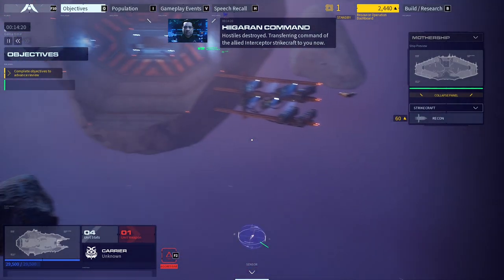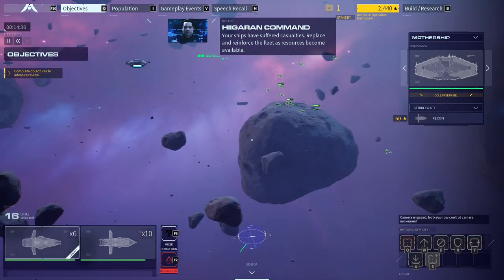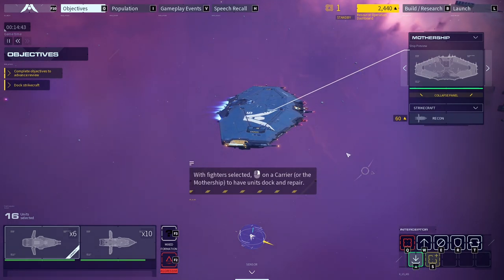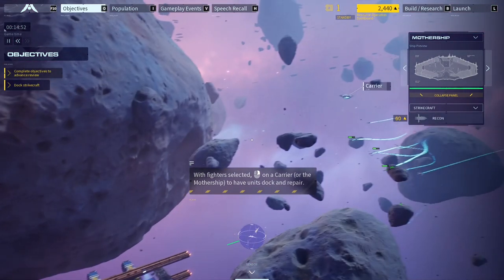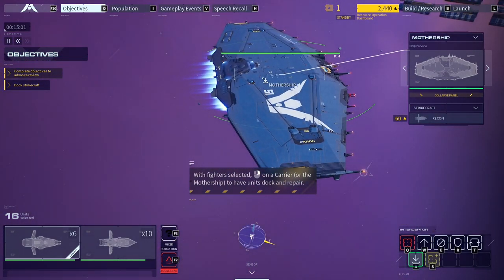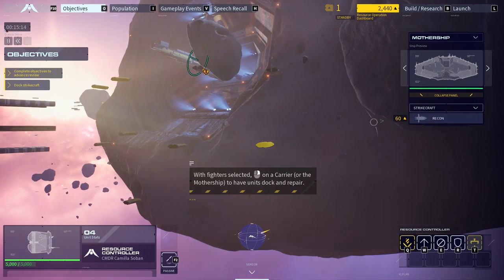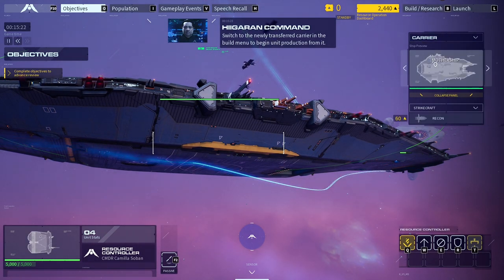Transferring command of the allied interceptor strike craft to you now. Ready. Your ships have suffered casualties — replace and reinforce the fleet as resources become available. Units can be quickly repaired by sending them to dock with either the mothership or a carrier. I hated this part of Homeworld 2 — it's so tedious to micromanage repairs, and it looks like this game is no exception.